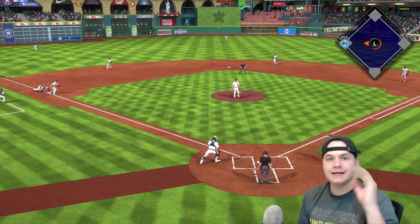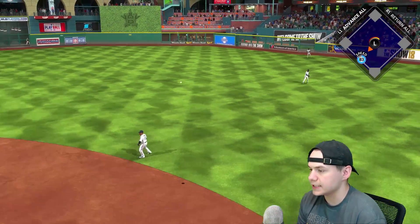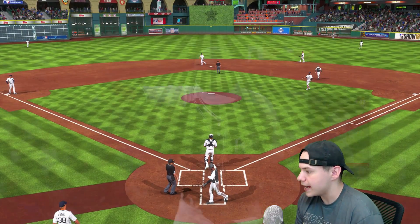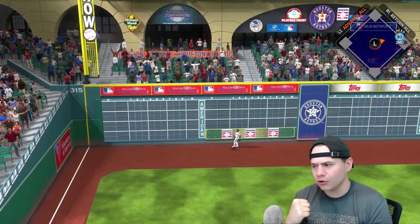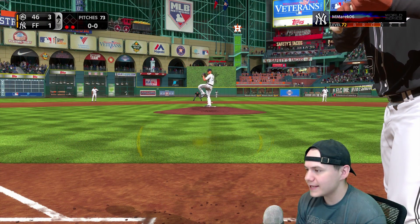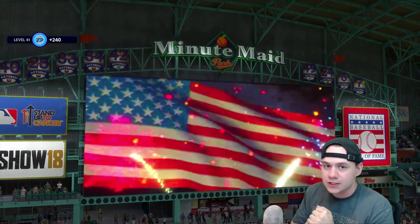I'm gonna take off on this pitch — great jump, ball is low, easy stolen base, now we're in scoring position. I'm gonna take third as well — great jump going to third, 90 feet away. That's plenty deep enough to get this run in — 83 speed McCutchen's got a decent arm but that's not gonna do anything. Let's go, two to one lead — manufactured run, I love it. Starling Marte with a solo shot — barely got out, but we're not gonna say no to that. That gives us a two-run lead now in the top of the seventh.